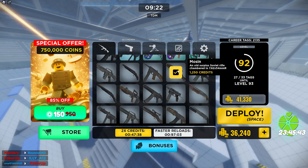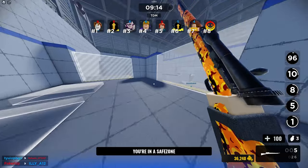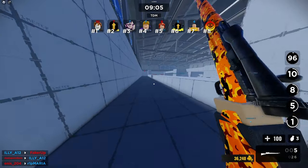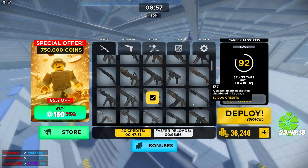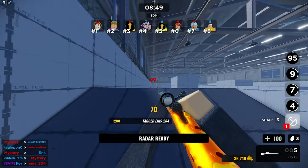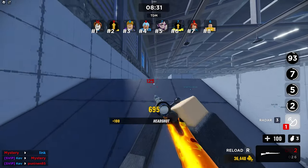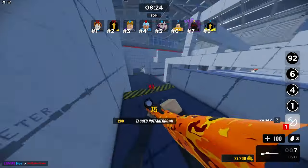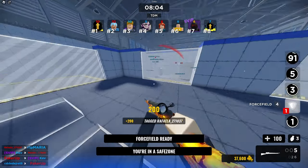Next up is the Type 99, which in my opinion is the competitor to the M40. The scope is a little weird. I don't know how I didn't hit that — my shot doesn't register either. But there's one, and there we go. You can see this is a day-and-night difference compared to the Mozen. It also feels a lot better and it's one-shotting.